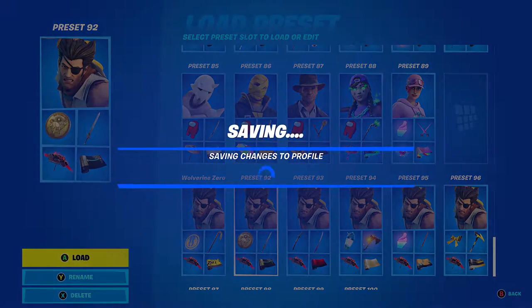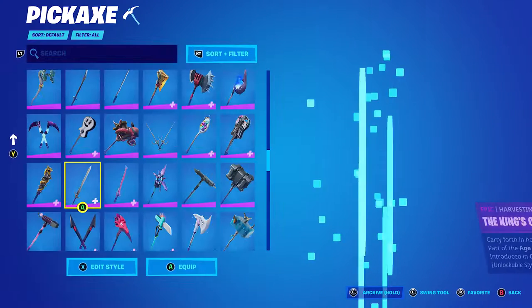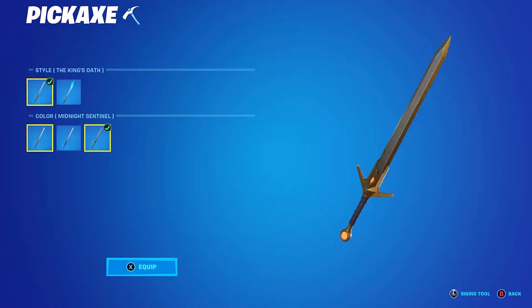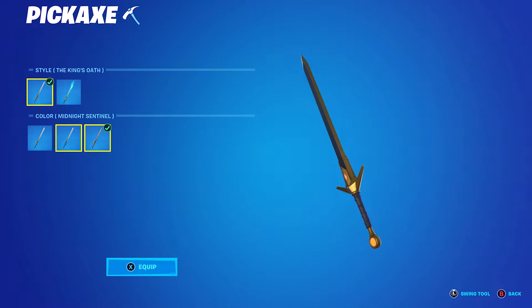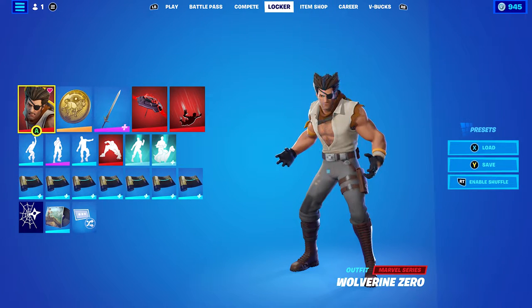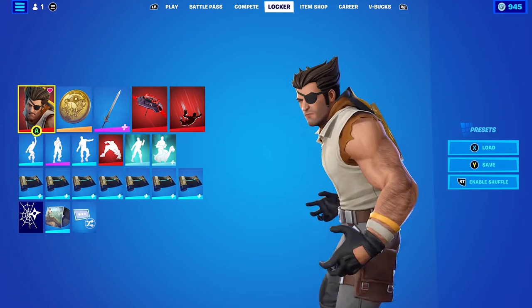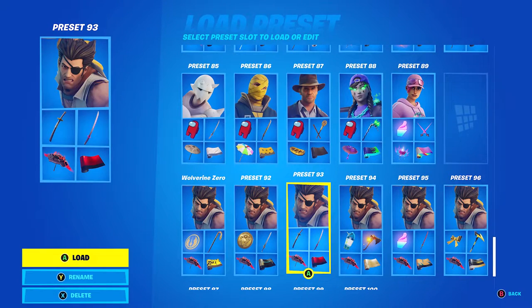Let's move on to the second combo. For this one I'm using the Golden Token, so I could then combo it with the King's Oath. The style of King's Oath I'm using is Midnight Sentinel for the almost fully golden look — I really do like it a lot. It's Malik's pickaxe, so I decided to combo Malik's Honour with the pickaxe and the back bling. I found this skin was quite hard to combo for because there's a lot of different colours — white, brown, yellow — so I've tried to make as many different ones which look pretty nice.